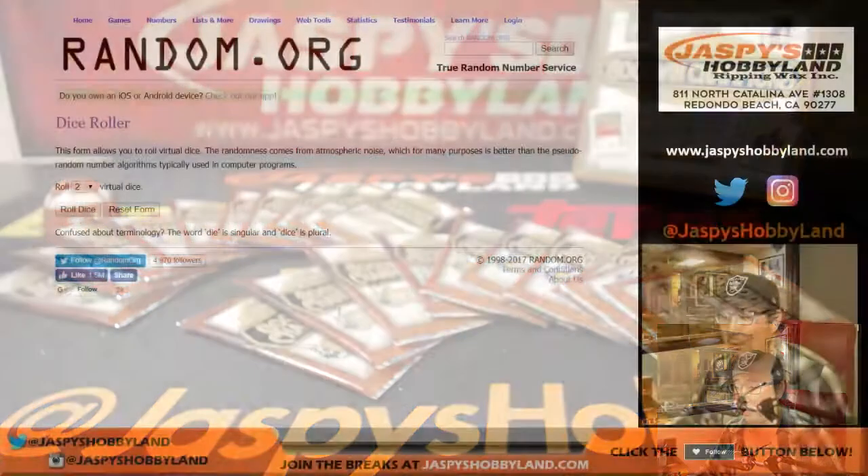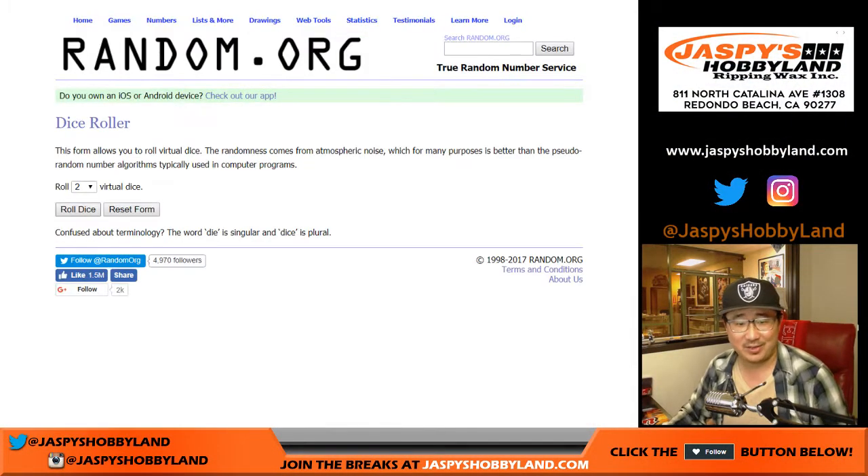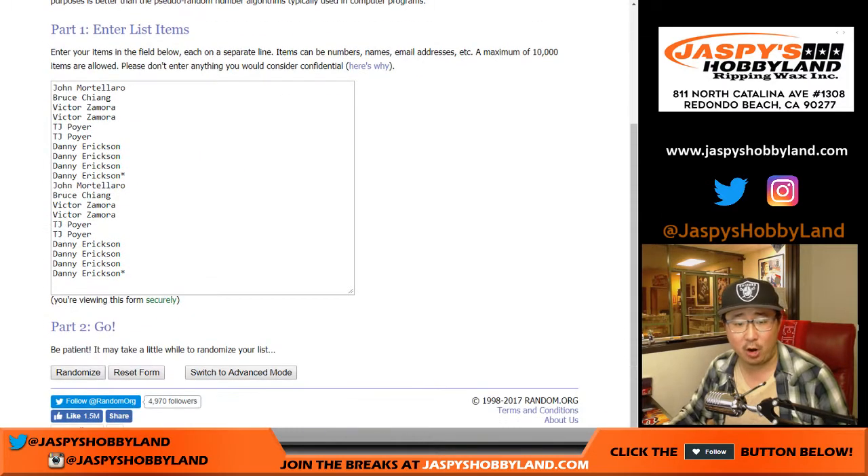So let's go back to random.org. No fast forward button on the live stream, Austin, sorry. You just have to grind it out with me. Let's roll the dice. Let's randomize each list, 10 the hard way, 5 out of 5.